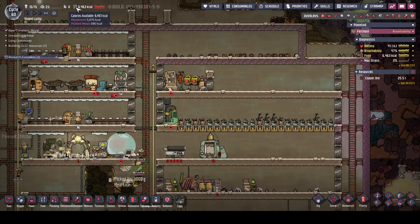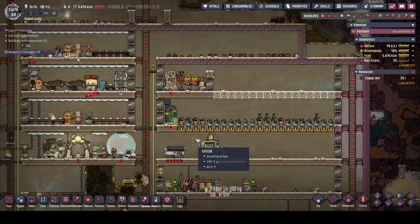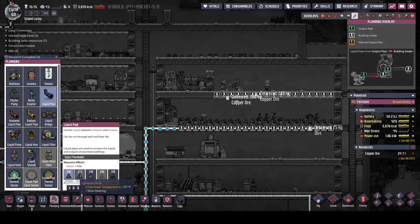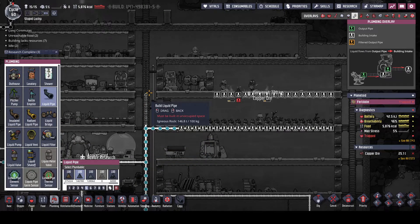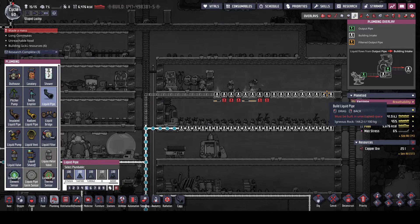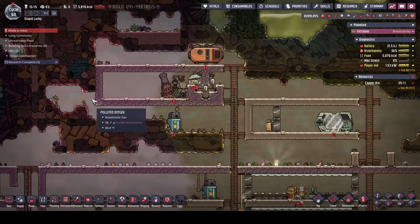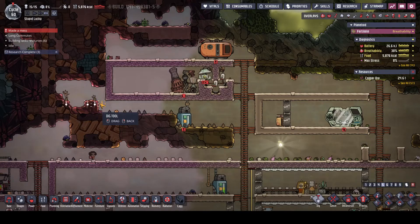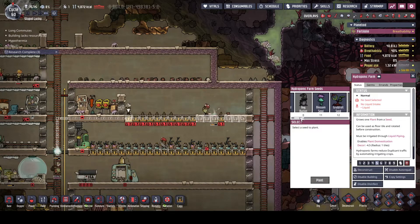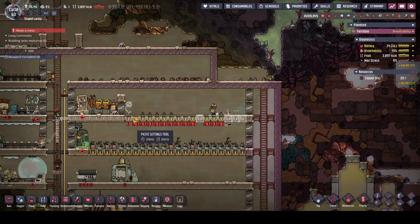Food's also gone terrible on us - we're down to 6,000 calories. We're going to need to fix that right now. This is not a super fast solution, but this is a solution. So what we're going to do is put spiny grub fruit plants up here - we dug a couple of them out right here. We're going to get their seeds and put them right here. The reason I want to do that is to diversify my food supply just a little bit.